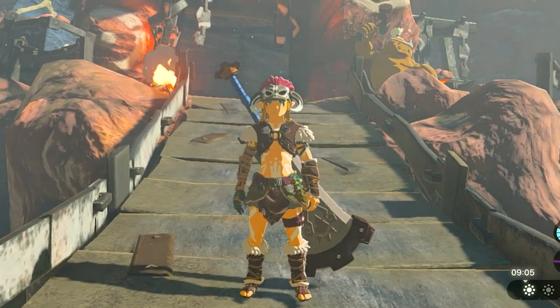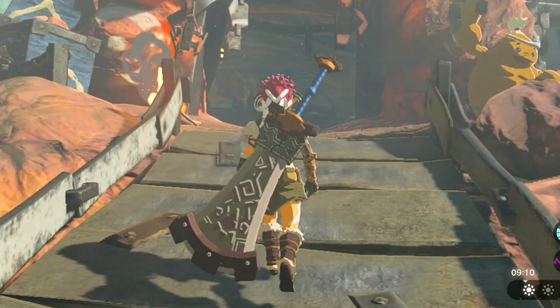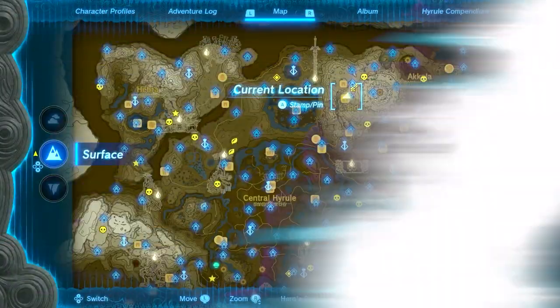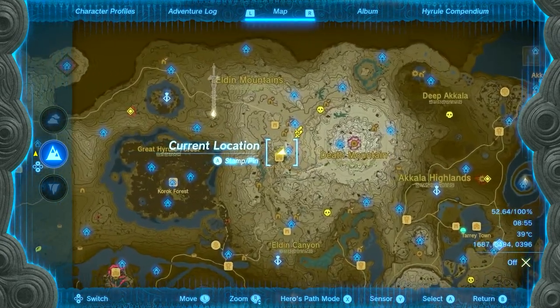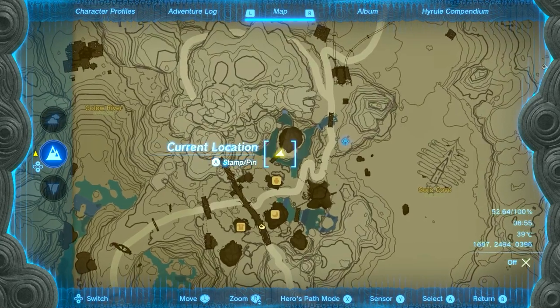Hey guys, welcome to a guide on how to get the Boulder Breaker weapon, which is the legendary Goron weapon that breaks boulders. You can find the NPC in Goron City right over here at this location, who's going to be able to craft it for you, and I'm going to show you what you need for it.